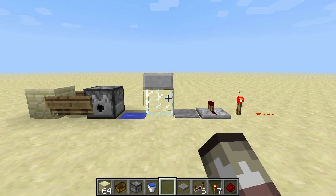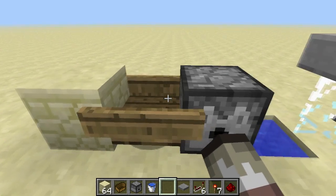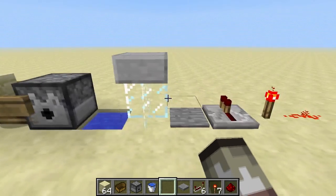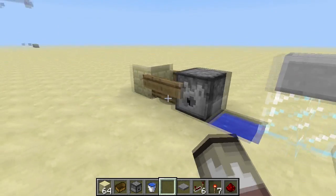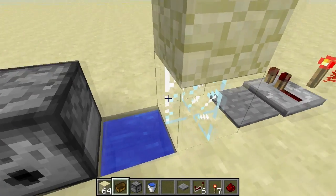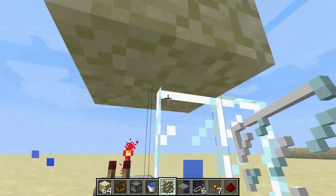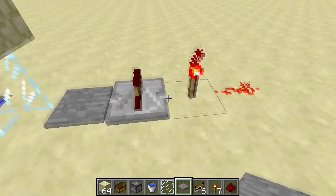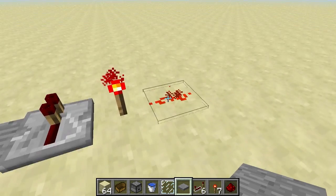For this boat dock, you'll need the following things: a block of your choice — I will be using sandstone. You'll obviously need boats. You'll need one dispenser, some water, some glass panes, and you can also put slabs on top, or use your own choice of blocks on top, as long as when you connect it up it has this little gap underneath. You also need pressure plates and your three main redstone components: repeaters, redstone torches, and redstone dust.